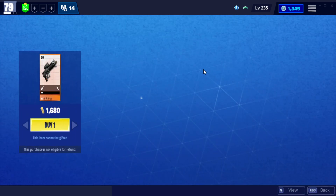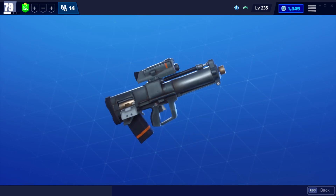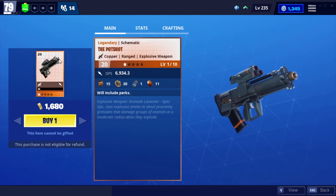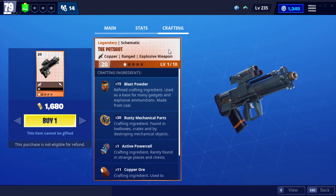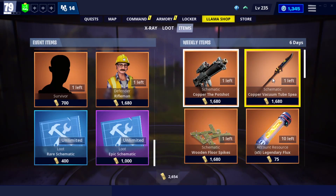Then over here we've got the Pot Shot. That looks a lot like — I don't know, it reminds me of the original Guided Launcher, one of the more recent explosive ones. Spec Ops use Explosive Ammo to shoot projectiles. Oh yeah, that is what it is. It damages groups of enemies in a moderate radius when they explode. That's some high DPS too, so I might actually need to grab this one for myself. I think I probably will, so let's check through the other stuff first.